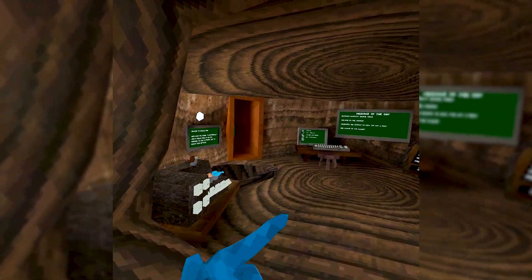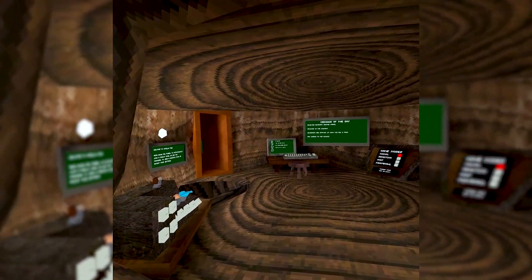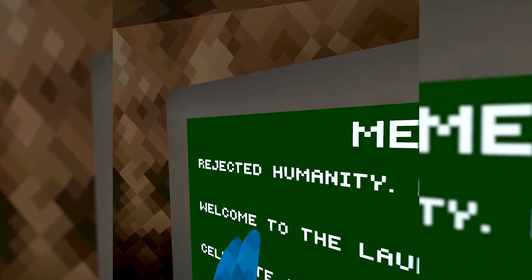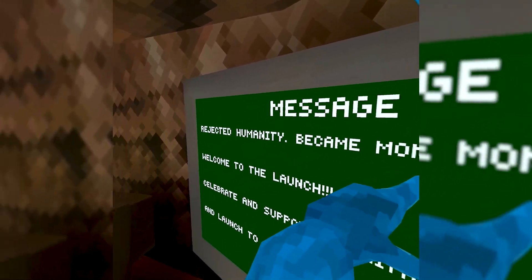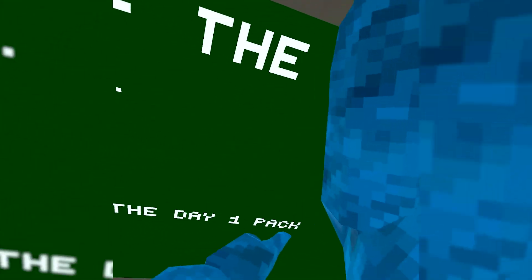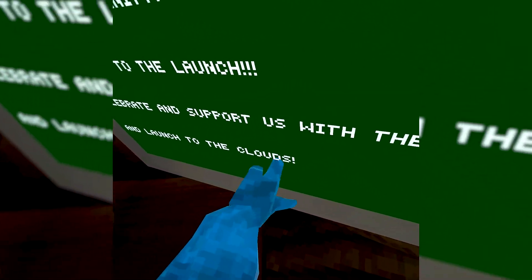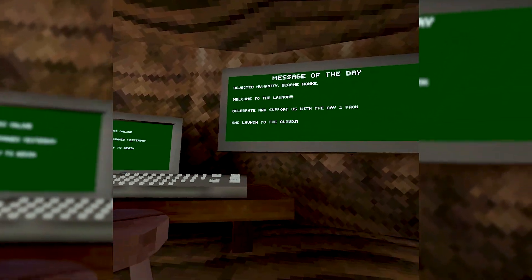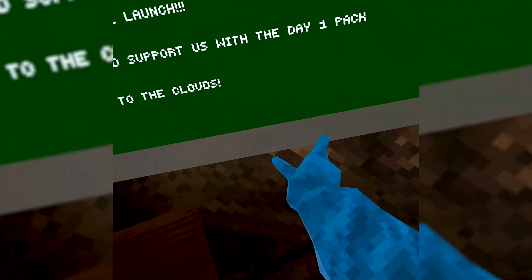There's a new update inside of Gorilla Tag and mods aren't working right now because this just came out, so I'm recording this on my Quest. The sign says 'Rejected humanity, became monkey - welcome to the launch. Celebrate and support us with the Day One Pack and launch to the clouds.'